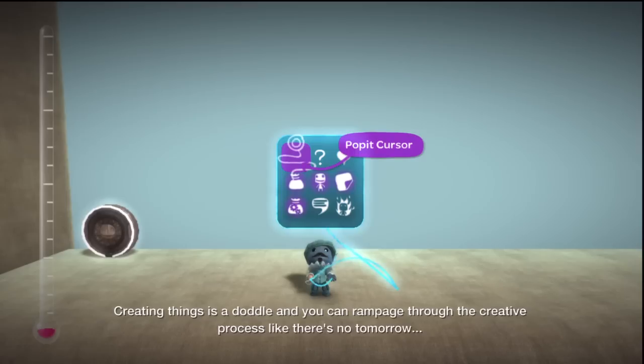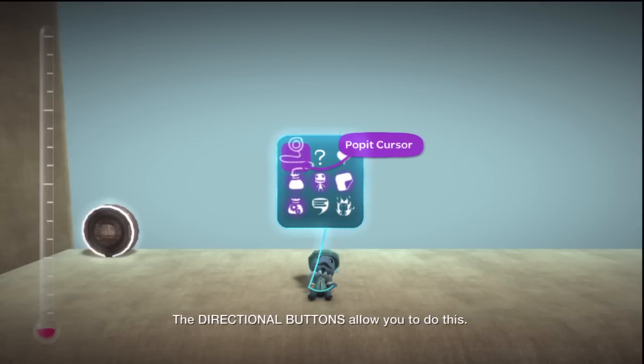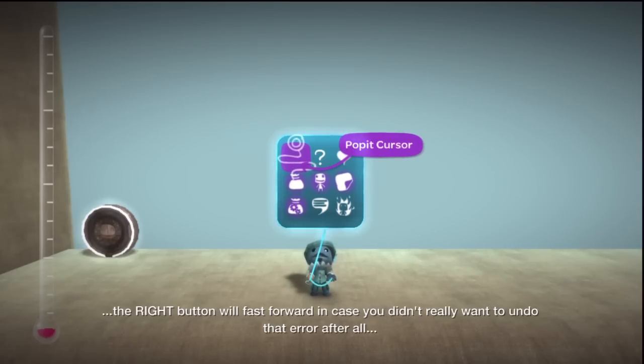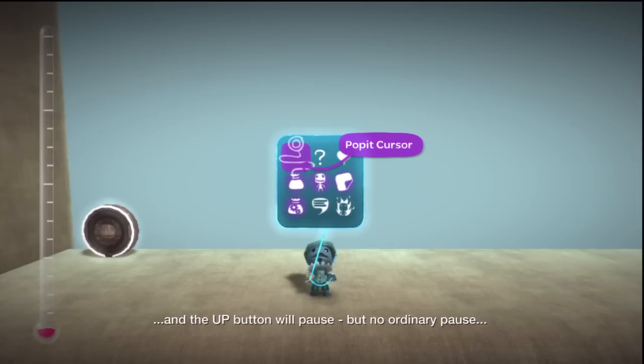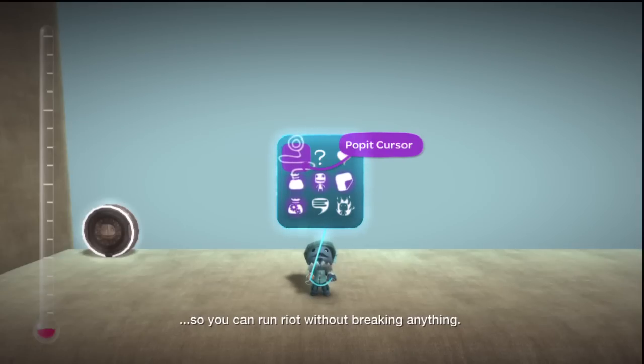Creating things is a doddle, and you can rampage through the creative process like there's no tomorrow, safe in the knowledge that if you do make a mistake, you can simply go back and correct it. The directional buttons allow you to do this — the left button will rewind to undo errors, the right button will fast forward in case you didn't really want to undo that error after all, and the up button will pause. But no ordinary pause: everything in the world is frozen in time except you and your fellow sack people, so you can run riot without breaking anything.